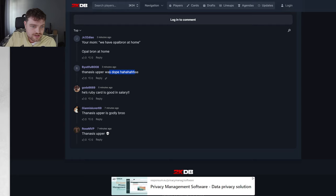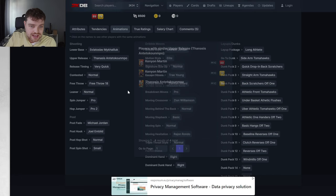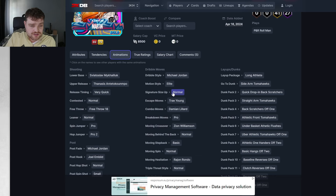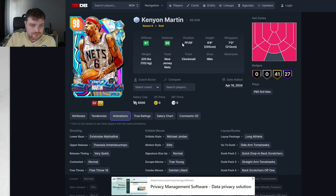So we were saying — we have Opal Brown at home. Tenassus Upper — is it good? I don't know, it felt slow. I used this Ruby and it did feel slow, but this release is very quick, so it has to be good. Elite motion style — he's not going to create. He's got the normal leaner and normal behind the back, which isn't great. He's just going to be your perfect 3-and-D wing, and he plays small forward. Which is huge — he's going to be one of the better small forwards in the game.